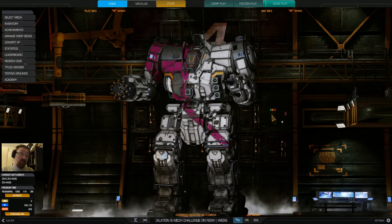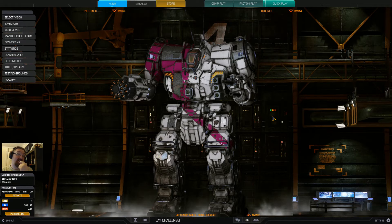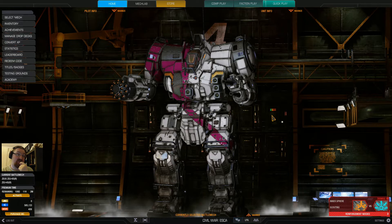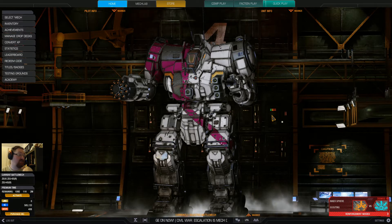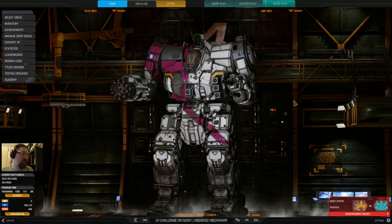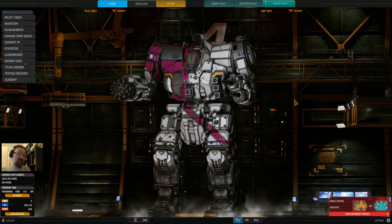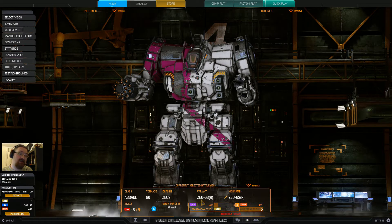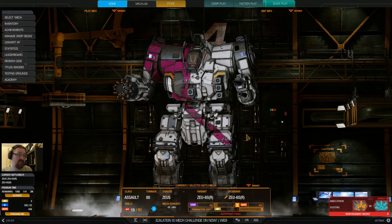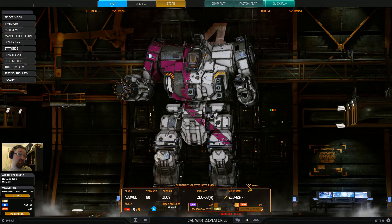Hello everyone, this is iMok3, welcome back to MechWarrior Online — the giant stumpy robot simulator. As I said yesterday, I'll be bringing in a new loadout for testing in this video. We have the rarest of beasties: the Zeus. Well, it's pretty rare for me. I barely use these things but I do come back and tinker with them every once in a while. For this particular walk I'm taking out a ZEU-6S — our version, the resistant variant. The question is whether this loadout is any good, which is what I want to find out.